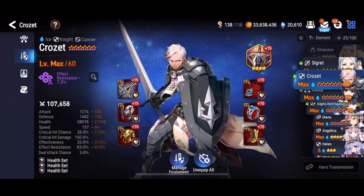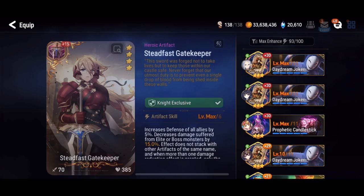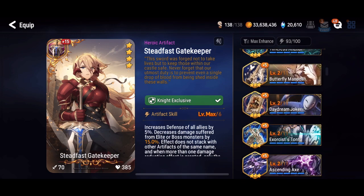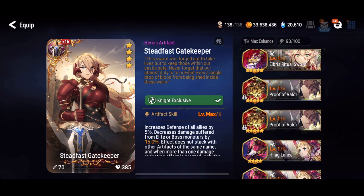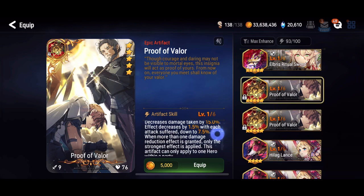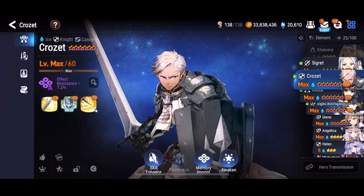In terms of artifact, you want to use the four-star Steadfast Gatekeeper if you have it available. It reduces damage from elements, elite, and bosses, while also providing a five percent defense buff for the rest of your team. If you're struggling and looking for a free-to-play option, you can use Proof of Valor instead, which gives a flat 15 percent damage reduction, downgrading to 7.5 percent, sacrificing the slight defense gain for the team.